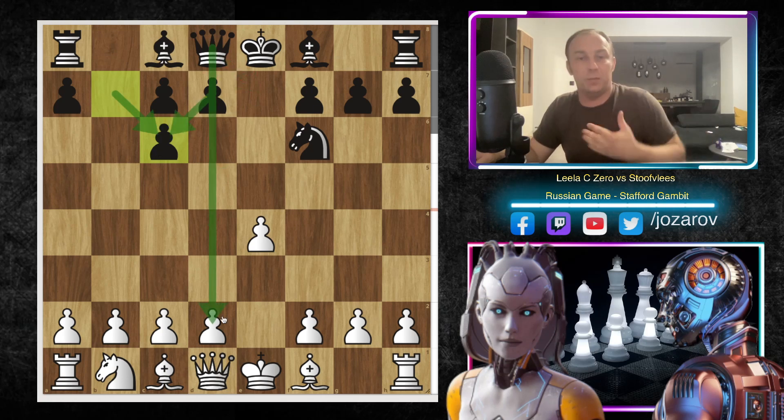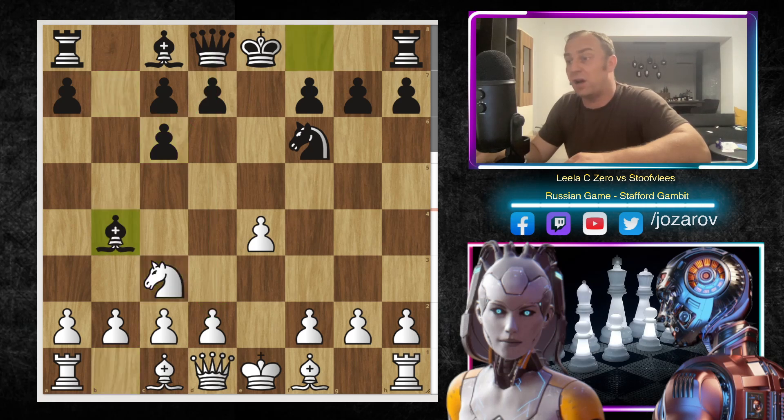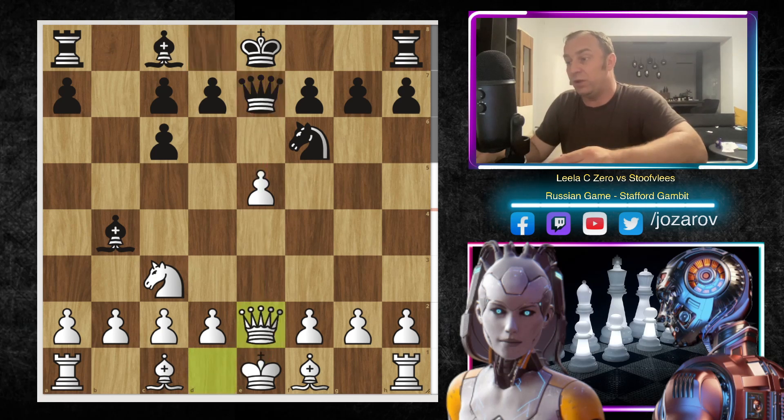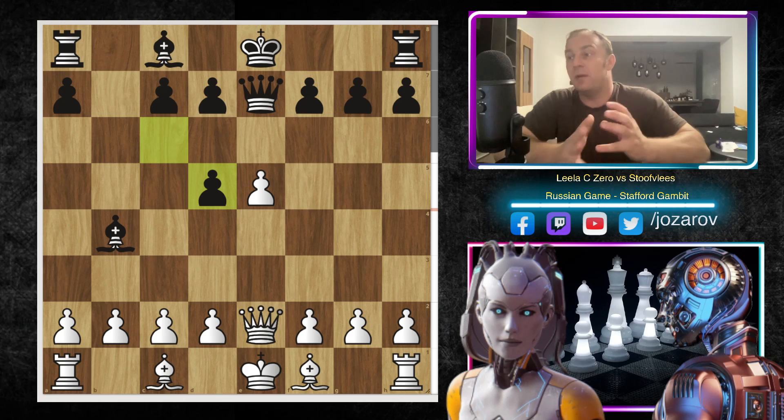After D takes C6, at least the Queen gets liberated and more active. But here B takes C6 was played by Stockfish. We have Knight to C3 by Leela C0, and after Bishop to B4, there is of course this tension — Bishop takes C3, and then Knight takes E4. So that's why E5 immediately by Leela C0. We have Queen to E7 — Stockfish is trying to activate the Queen by using the pin on the E-file. In the continuation we have Queen to E2, Knight to D5, Knight takes D5, C takes D5. Many times in this whole tournament this line has been played, even by Stockfish from both sides.